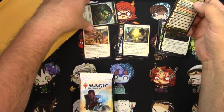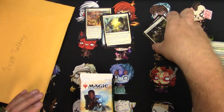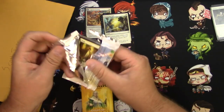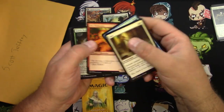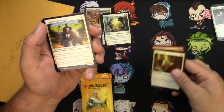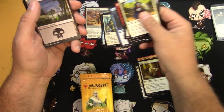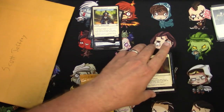Bear with me since this is my first patron rewards video — as you well know on this channel, my organization skills are horrible. Anyway, to the cards, Scott. Going through the commons quickly: Dauntless Bodyguard is a good uncommon, Final Parting, Jaya's Immolating Inferno is your rare, and your legendary uncommon is Tetsuko. I'll just put these in a big pile — your mail might actually end up being quite a big package.